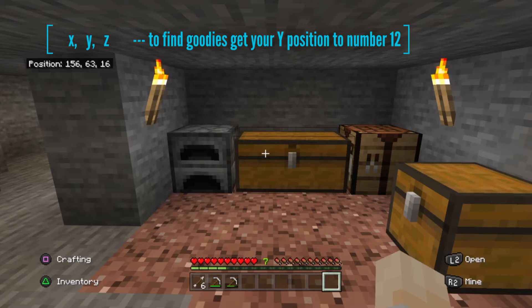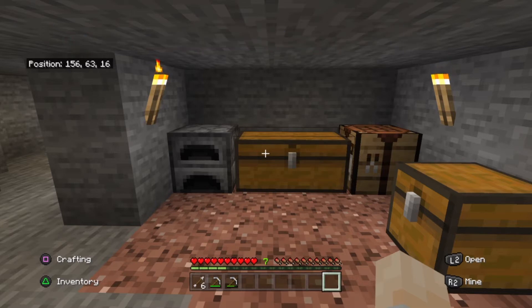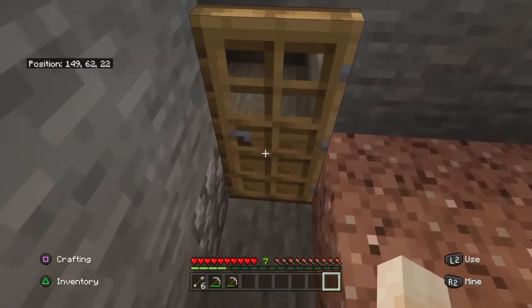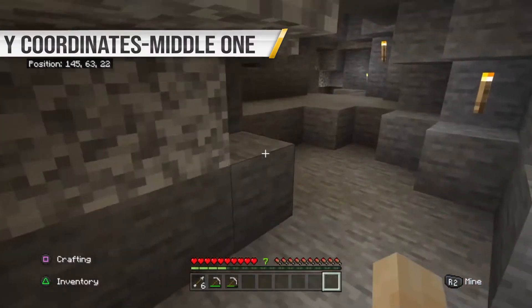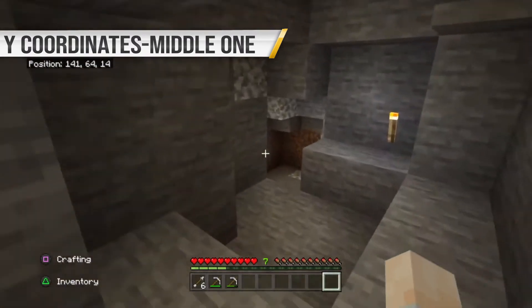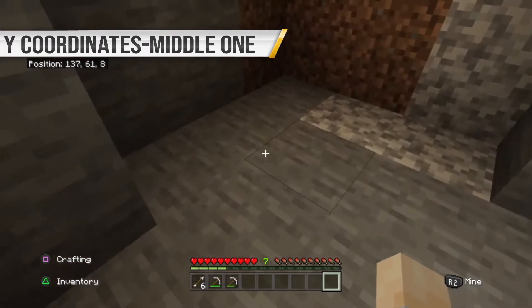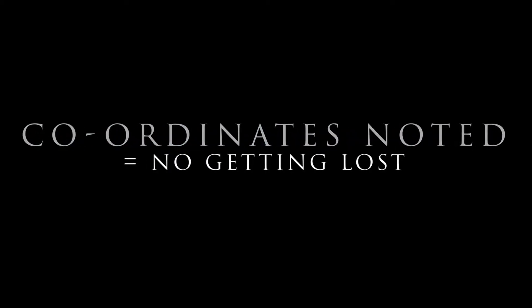To find lapis, to find redstone, to find diamonds — anything like that you want to get your Y coordinate to 12. If we go down by one block it goes to 62, up by one block it goes to 63, up by another it's 64. When you enable your coordinates, write them down on a post-it note. That way when you do get lost all you have to do is look at your coordinates and navigate home.